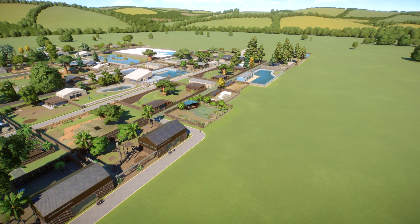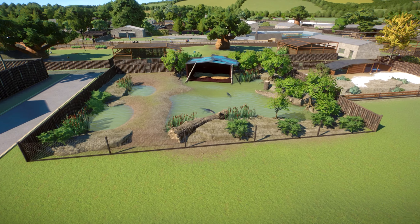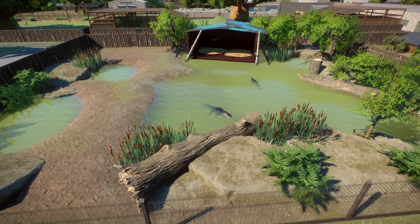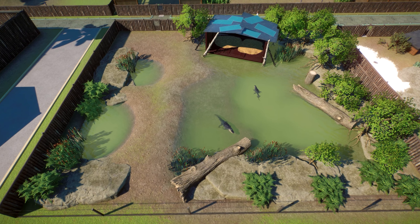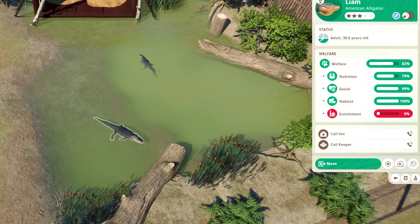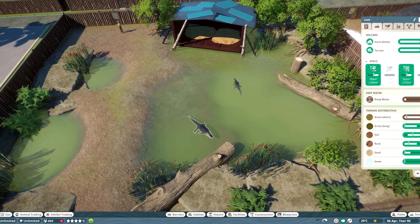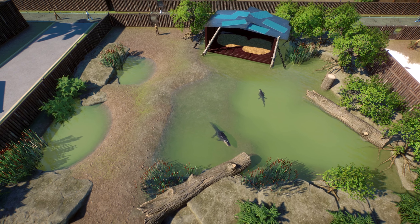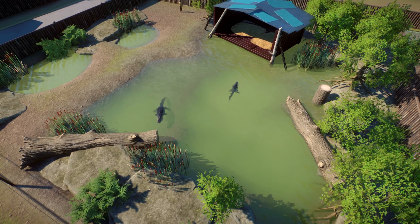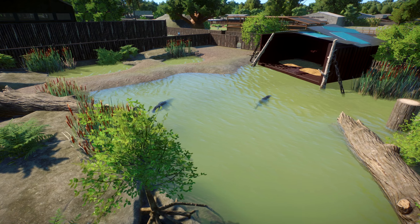So that's the gist of it — these are the brand new seven ones I've made for the new North America DLC. We'll start off with the American Alligator. Space-wise I'd say this is about a medium-sized habitat, and if we take a look at the stats here you can see I am right on the green line — any less space than this and that would be orange, which is a warning sign that you haven't got enough space for your animals.